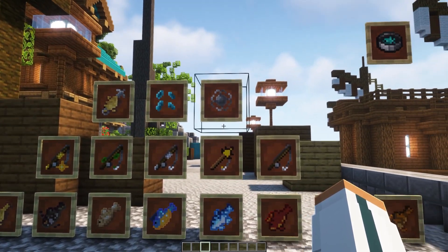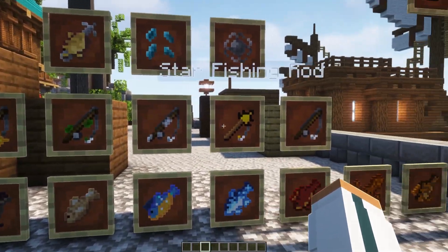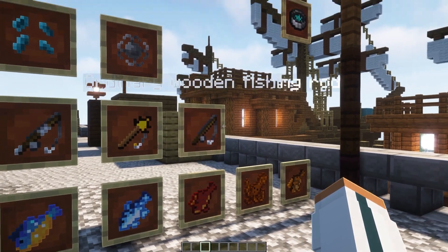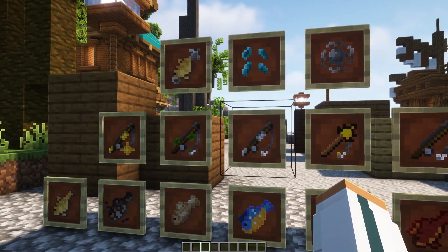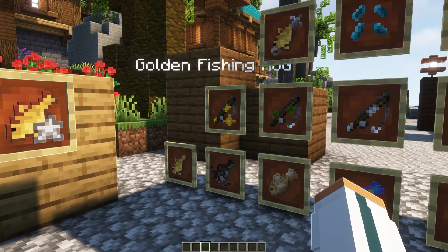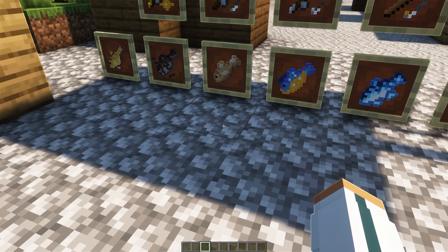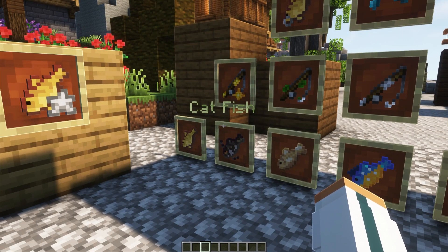At the start we do have baits that you can use within your rods, we have a compass as well, and we have different types of rods that do different things. This is just a regular rod, then we have a star fishing rod, a silver fishing rod, a nature fishing rod, and a golden fishing rod. We can also go into the Nether and fish, which is weird to say.